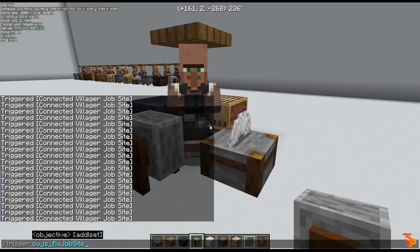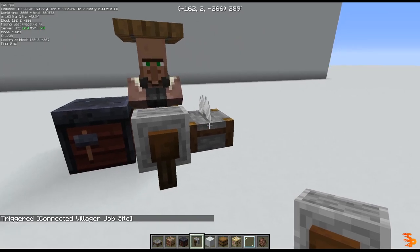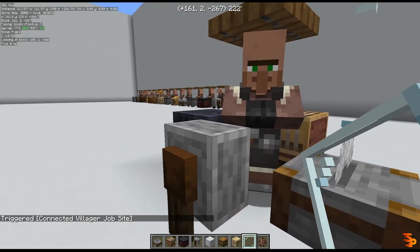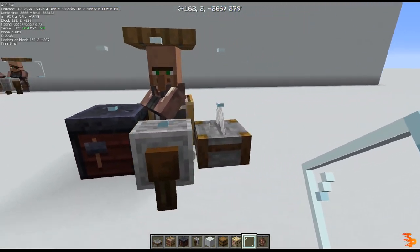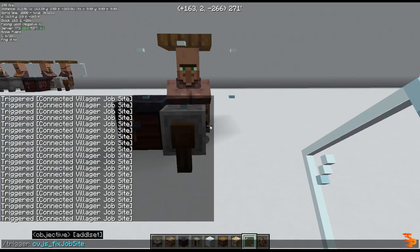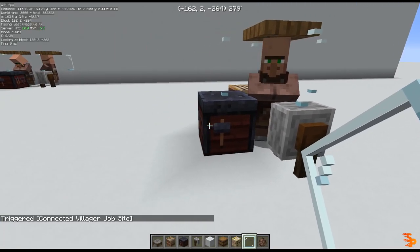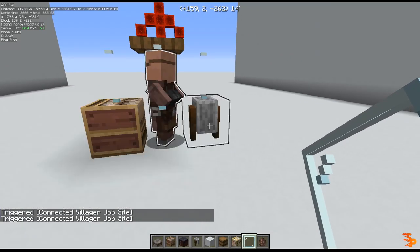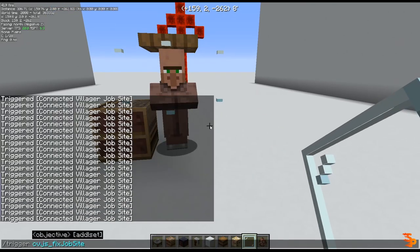If there are four workstations surrounding the villager, the datapack will pick the north one first. Now I'm gonna break this workstation — and if I execute the datapack now, it will simply pick the south workstation. If I break the south workstation, it will pick the east one. And if I break the east one, it will pick the west one.